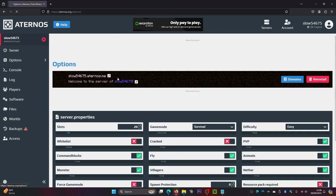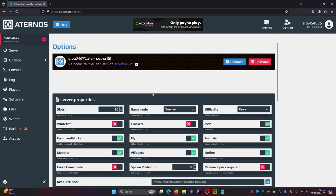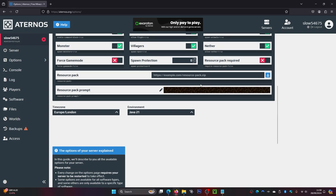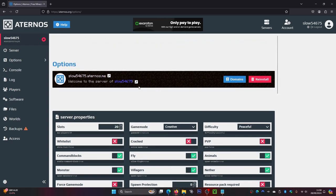Inside Options, you have all the settings for your server. You can change the game mode, enable flying, choose the player slots, and set the difficulty. You can also toggle PvP — if you want to disable it, just turn it off. I'm going to change the game mode to Creative and leave difficulty on Peaceful.